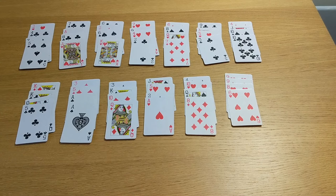Take out the jokers if your pack comes with jokers. Shuffle the cards and deal them out in 13 columns of four cards randomly, which is what we've done here.